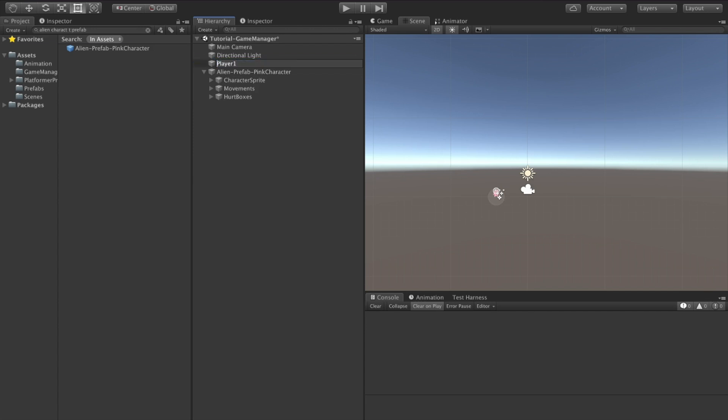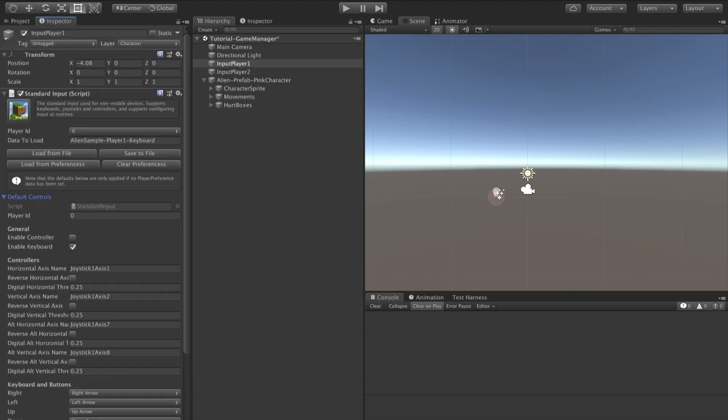Let's just use the keyboard input. We'll create two of these — one we will call Player 1, and one we will call Player 2. On the Player 1 input, keep the player ID at 0, and we'll change the data to load to Player 1. Clear preferences, and leave the other settings the same.